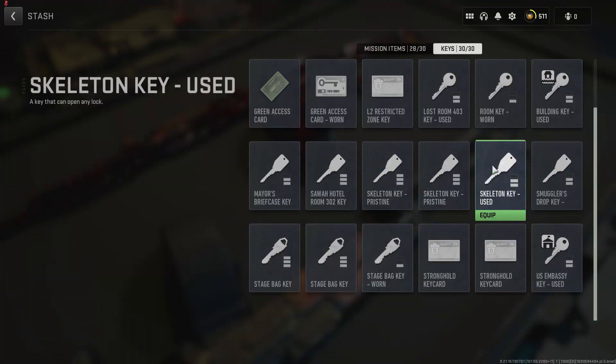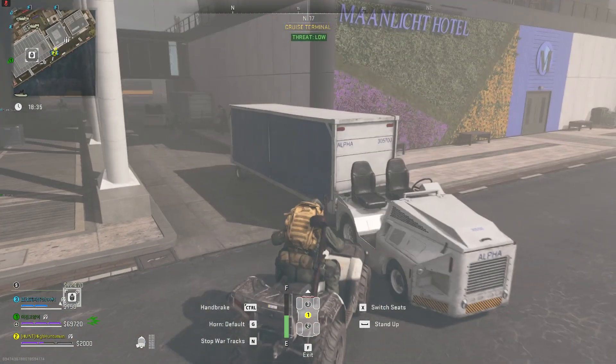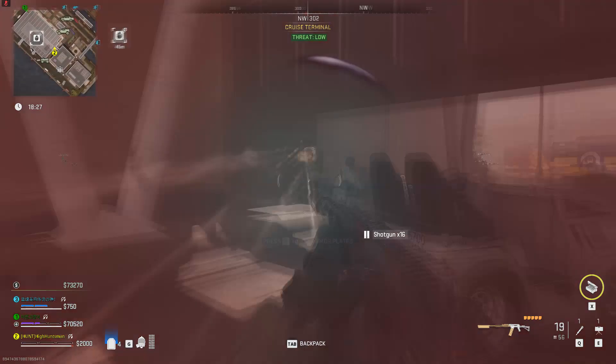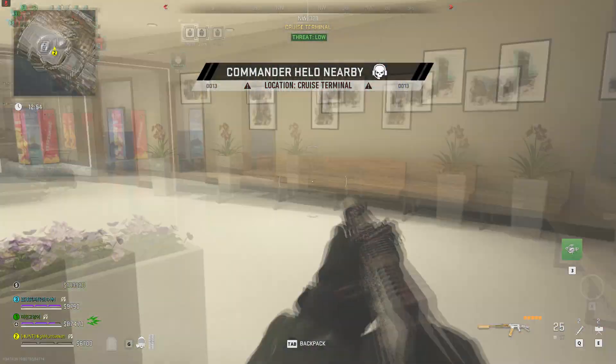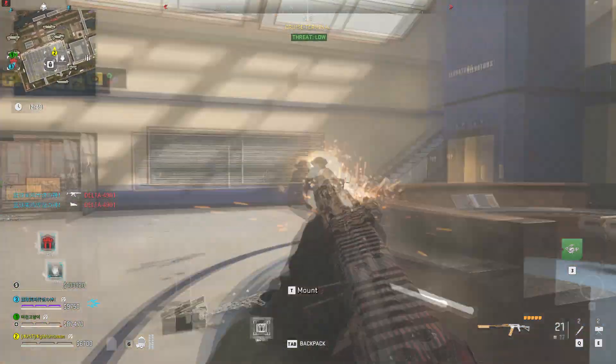For the second part of the mission you'll need to bring the Cruise Terminal key as well as the Cruise Terminal Office key. If you don't have either one of these keys the best way is just to bring the Skeleton key. I have a video guide on how to get the Skeleton key the fastest and easiest way in just one run — I'll be providing the link in the description below.